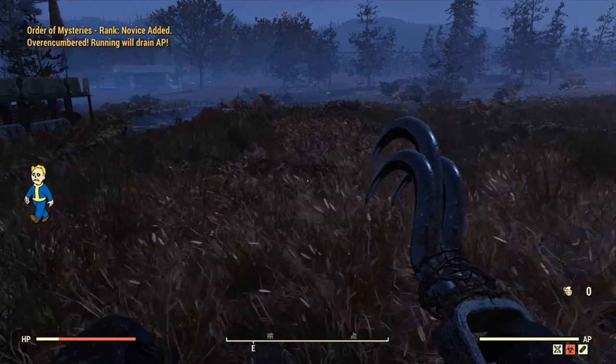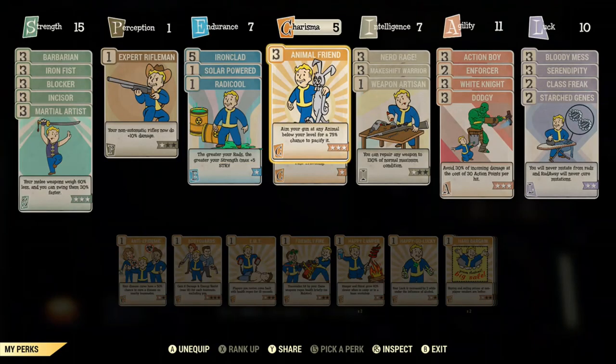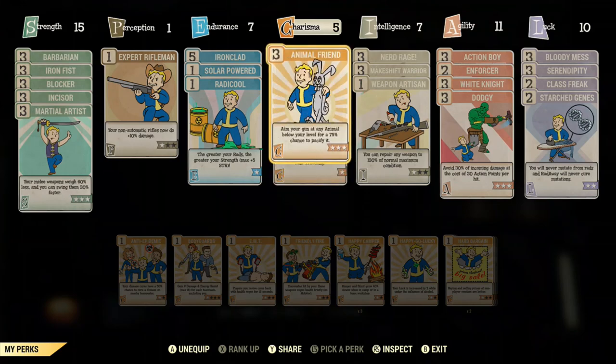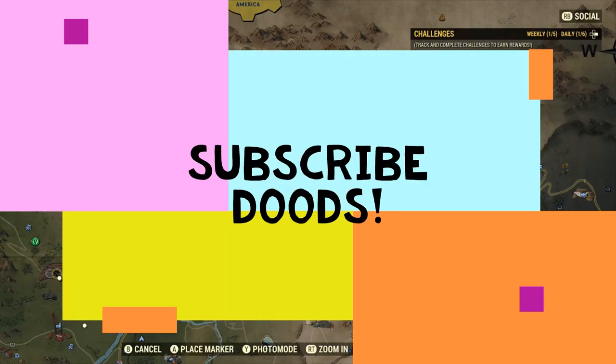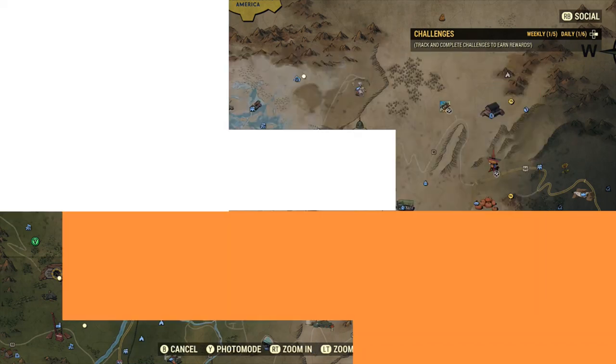On the internet and YouTube there's a lot of different information, but the most common version is that you need Animal Friend at tier 3 to be able to tame and send creatures to your camp, and you need Wasteland Whisperer at least tier 1 if you want just random creatures. I found it's easier if you have Charisma at 5, because it gives you a higher chance percentage to tame higher level creatures and animals and send them back to your camp.